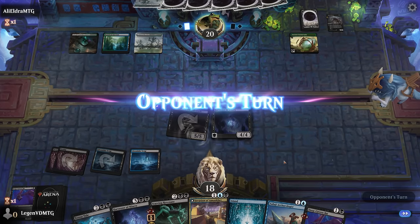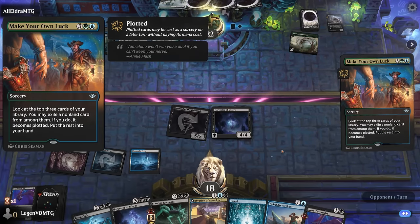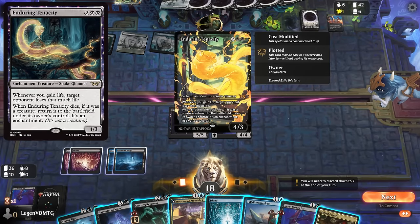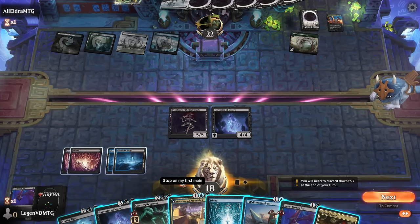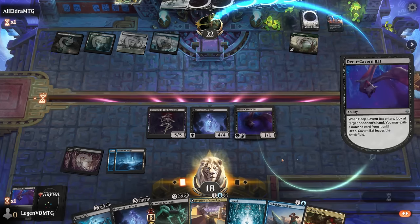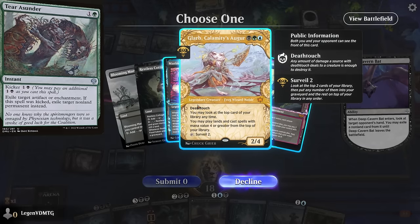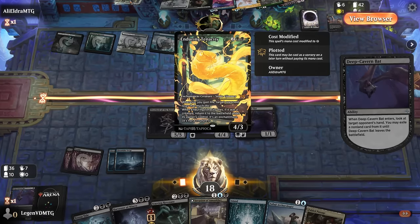We made a 5/5 and a 4/4 in one turn. We haven't found a Grimoire yet - there's one in the graveyard. The opponent has Enduring Tenacity: whenever you gain life, target opponent loses that much life - potentially a two-card combo. We play the Bat to see what's up, then play Invasion to transform it and get back another Bat. The opponent is also on Grimoire, Meathook Massacre, and Terra Sunder - there's a lot happening. We go for the Invasion and the opponent has to discard again.